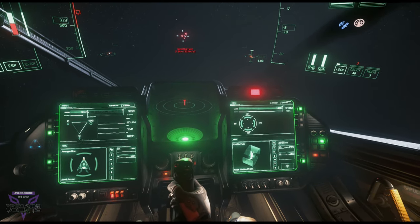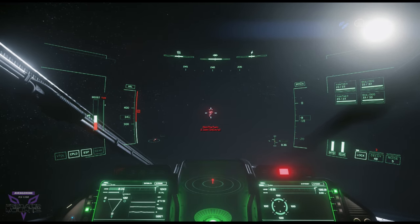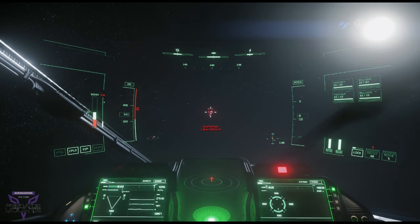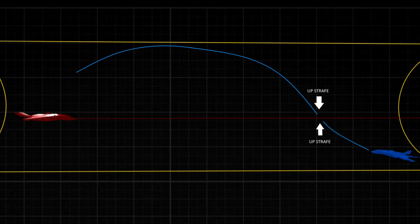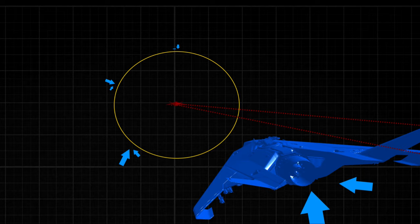I'm going to show a picture to help you understand how I visualize the cone. You always want to be moving around the edge of it. The cone is only about 10 degrees from the direction of his nose — it's not too crazy. It's also not a triangular cone; it's a cylindrical cone. It doesn't get smaller as you get closer or larger as you get farther away — it's just this consistent cone-shaped pattern.